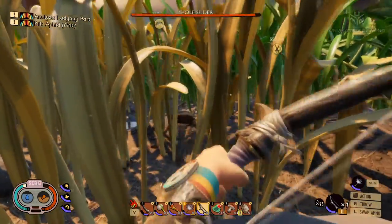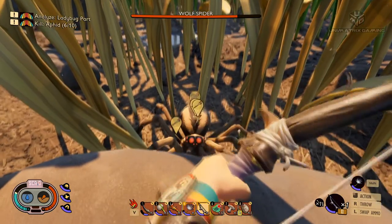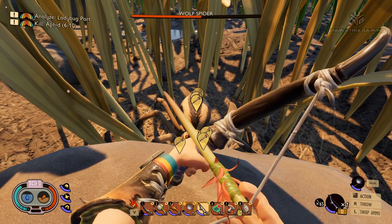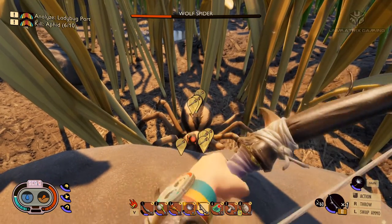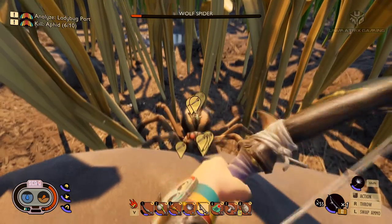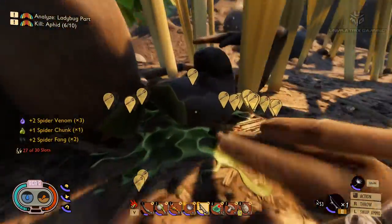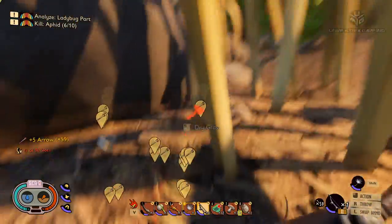I'm on my way to the berry bush and I've just found another wolf spider here. Let's see if I can get him with my new insect bow. Look at the chunks of health going down! Yes, insect bow! Dead. I think we're all safe. I've got some more spider fangs. I'll grab all my arrows - I'm going to go berry hunting guys, I'll be back with you in a bit.